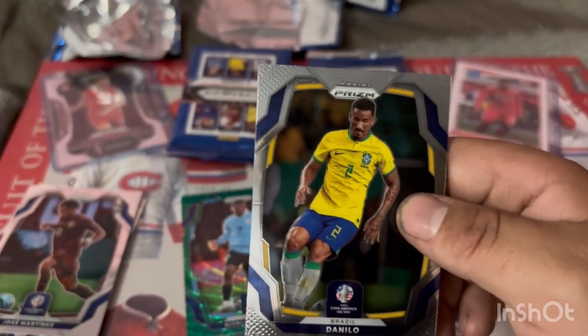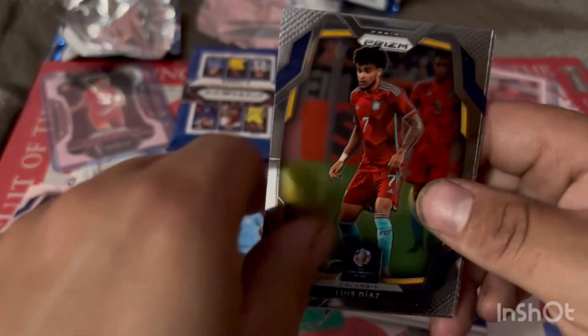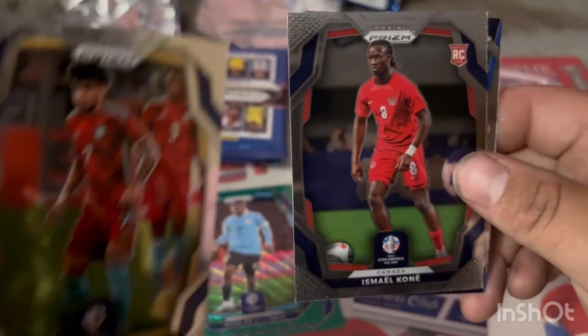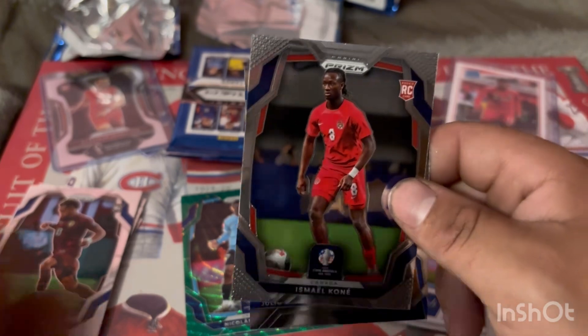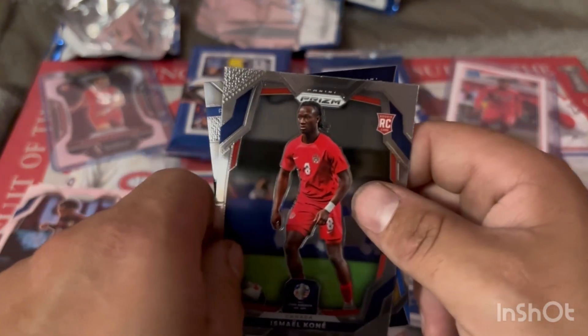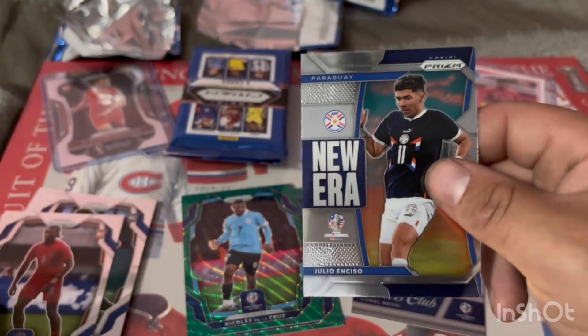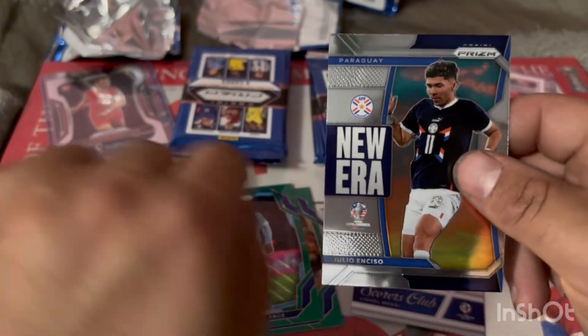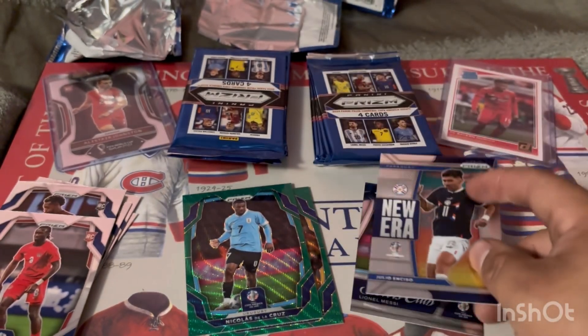Moving on to our next pack — I'm hoping to hit Endrick or Paez, that'd be nice. For Brazil we have Danilo, I think I already have his card. Colombia we have Luis Diaz, which we already have. There's a nice one for Canada — Ismail Kone rookie card. Not sure if I'll invest in a second for grading. And the New Era card of Julio Enciso.